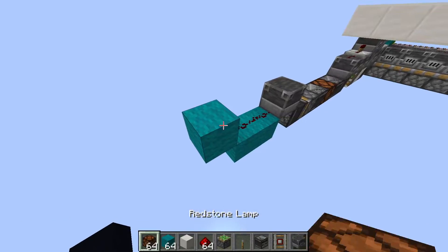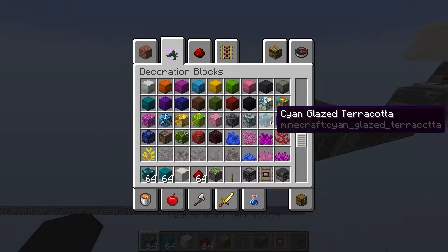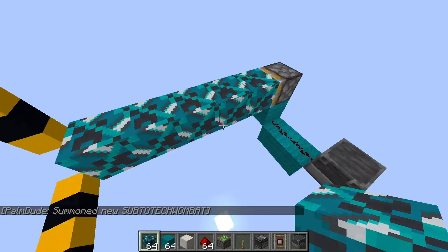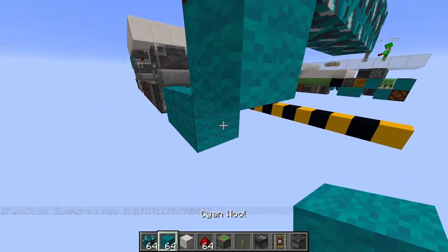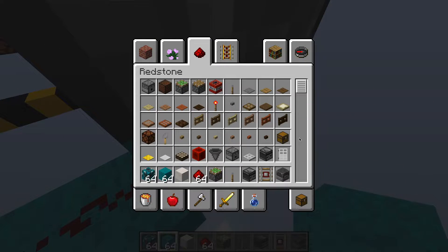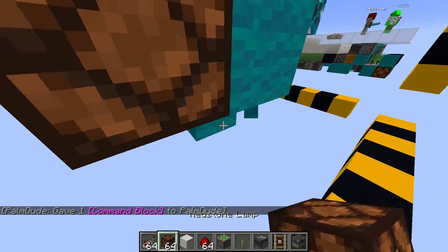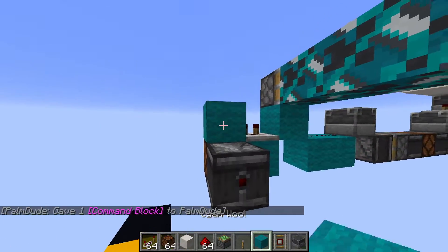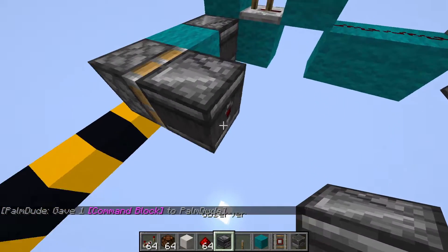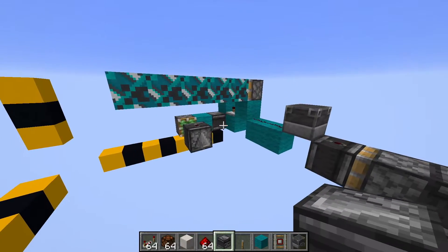We're going to run that up into this. We're going to need a piston, and that's going to be pushing some glazed terracotta. It is extremely important that it's glazed terracotta, otherwise the slime will pull it. We're going to run this into a repeater, into a lamp, into an observer, into a block, into a piston, into an observer like this. And that's going to be starting the flying machine, which we will build right about now.